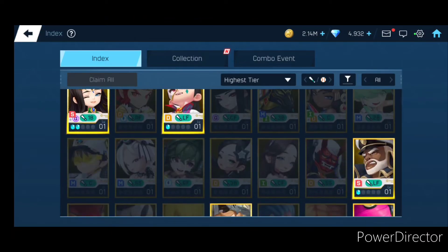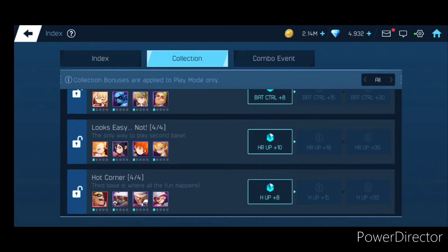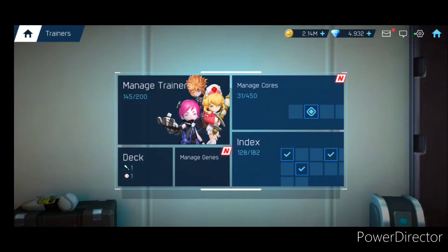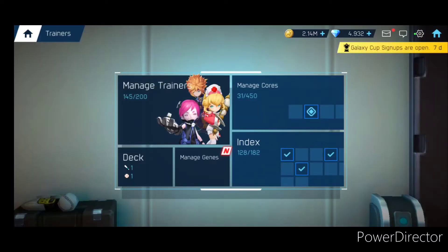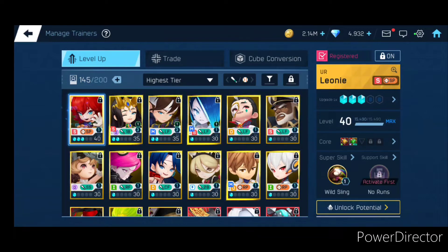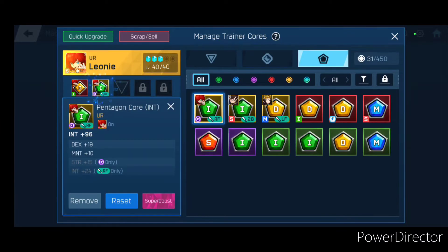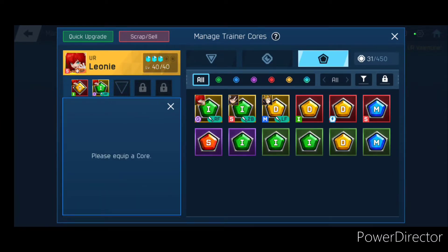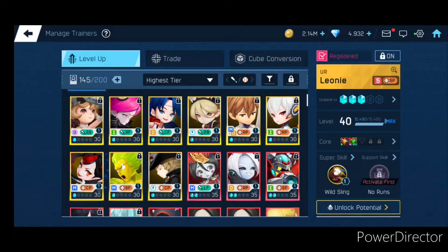Index is just getting your collection, seeing the people you have. As you collect trainers, you unlock some of these things, so it'll raise your stats up in your team. With that, you've got to manage Cores. Cores will help boost your trainer. She's my top person right now, and see how she has cores right there — she has two cores, she can get another one, but I'm going to wait for it.